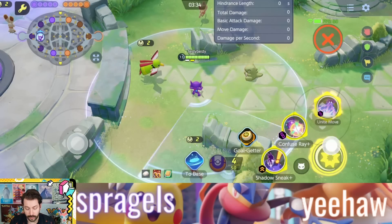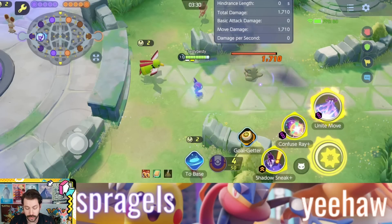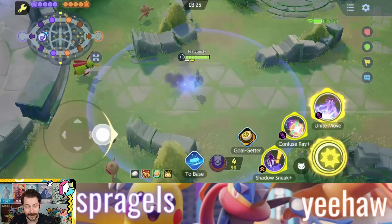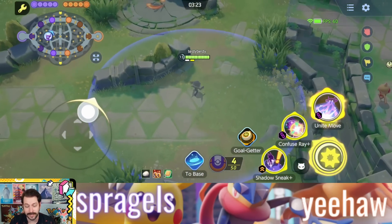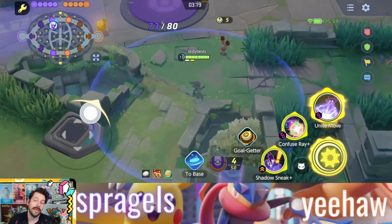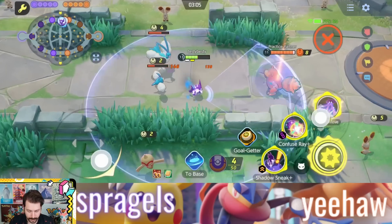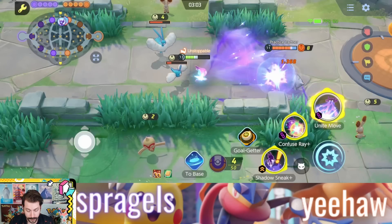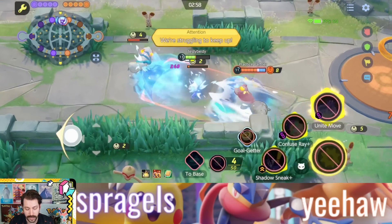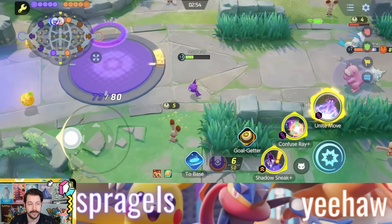Of course, we have to talk about the Unite move — one of the wildest Unite moves in the game. If you hit an enemy and it is looking at you, they immediately start recalling and heading back to base. That includes a substitute doll, apparently they have a base and they're going to head back to it. It is a wild Unite move. And if you happen to hit an enemy and then somebody hits them, they don't go back to base, but they do get stunned. So even if your allies end up hitting them, it's not the end of the world because you stun them really well.